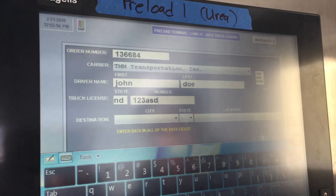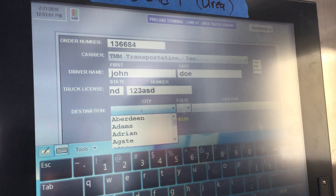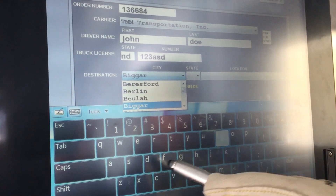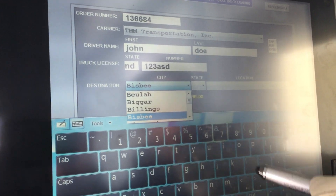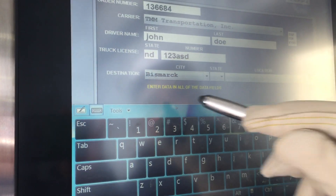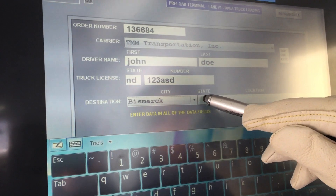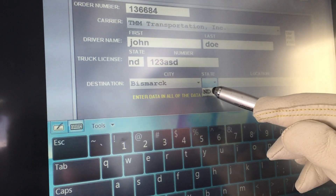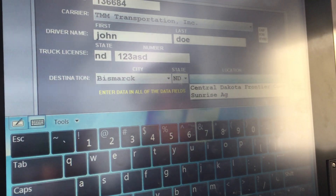Finally, select the destination you're hauling the load to. Tap the city field and you'll see an alphabetical listing — type the first couple of letters, then use the scroll bar or arrow keys to find your city and tap to select it. You'll also need to select the state, and even if there's only one listed, you still need to tap on it and select it. Then select the location for that city and state combination.